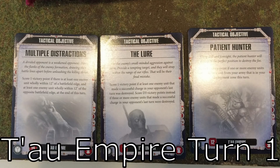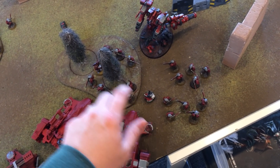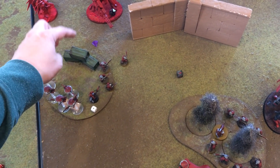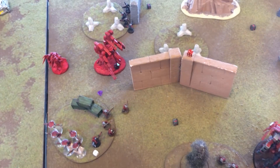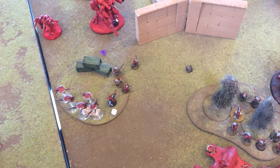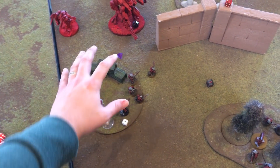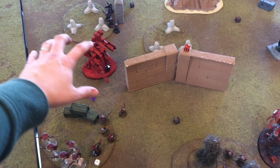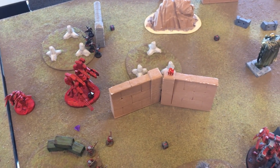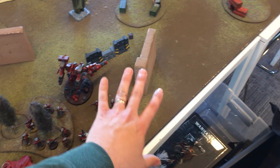Tau turn one — it was pretty brutal. These guys largely couldn't do much, but the Fireblade here, the Marcolite, and the unit over here tried to get a markerlight on the Death Company over here — we got one. The marksman tried to get a markerlight on the other Death Company unit but missed, so just one markerlight. The gun drones pulled back from combat because they have the Fly keyword. The Cold Star and the Riptide advanced this way. The Stealth team advanced, taking advantage of their VR launch rate. The other Riptide moved from over here to over here, solidifying this flank.